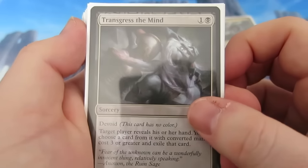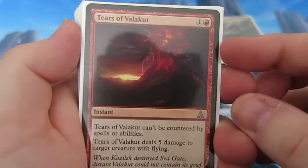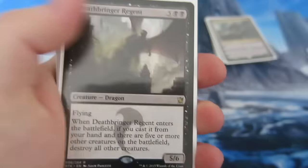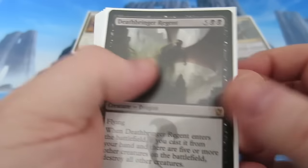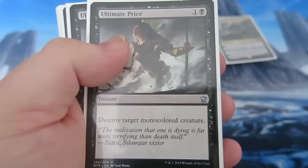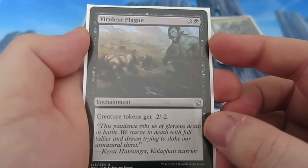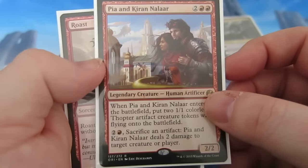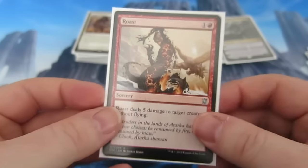On to the sideboard: we can change around and be a bit more controlling. We've got a couple of Transgress the Mind to take awkward cards out of people's hands. Tears of Valakut deals with flyers — can't be countered, deals fire damage to a target creature with flying, hits things like Dranas. A one-of Deathbringer Regent — when it enters the battlefield from your hand with five or more other creatures in play, destroy all other creatures, so a wrath on a creature. Quarantine Field, Infinite Obliteration, Ultimate Price — target mono-colored creature. Virulent Plague against tokens. Pia and Kiran Nalaar gives extra creatures and blockers that we can sacrifice for damage. And a one-of Roast.